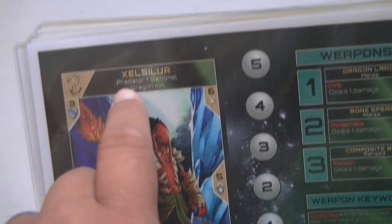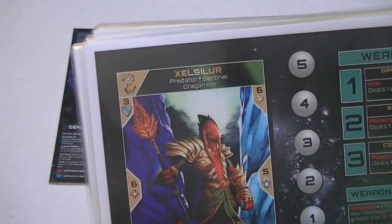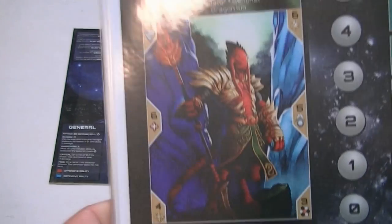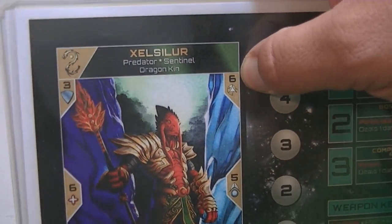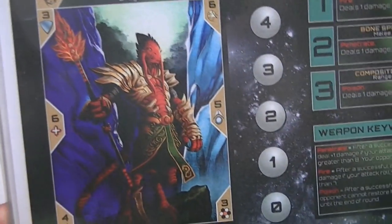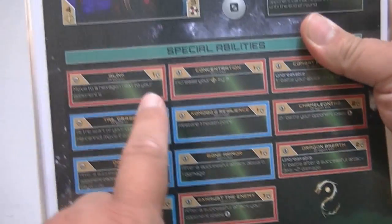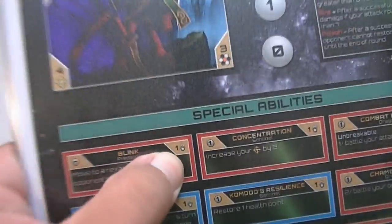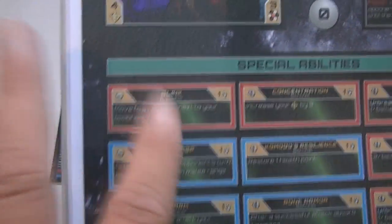Each character sheet has stats. This is the defensive ability, that's the starting health, that's the offensive capability, and this is their initiative — higher is better, because whoever has the highest initiative goes first. If you tie, you roll a die. This number shows how many special ability points you get to pick at the beginning of the game. Special abilities are listed below with their costs — red ones are offensive, blue ones are defensive.